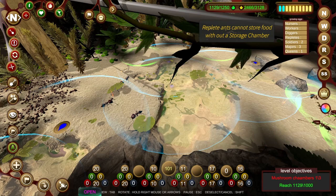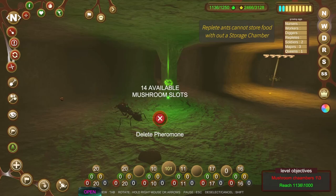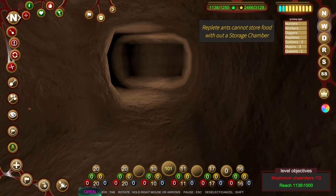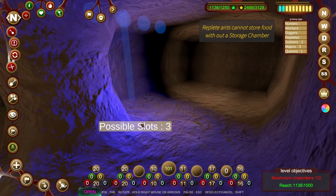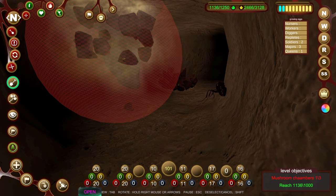So straight away, let's spawn a new queen. Replete ants cannot store food, so I don't know if that mushroom chamber has taken over some of the replete storage. There's zero available for some reason. So what we'll do is we'll add this as another replete store, and we'll start digging this area out for something else as well.